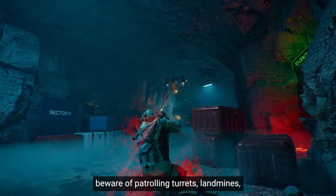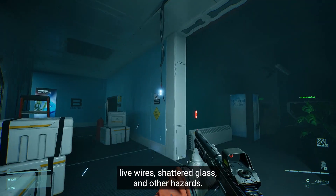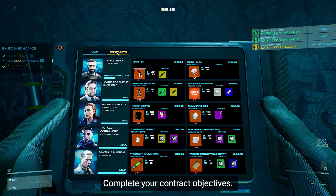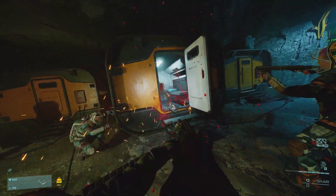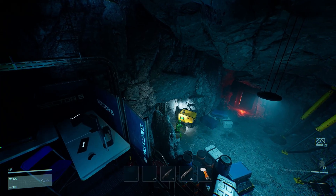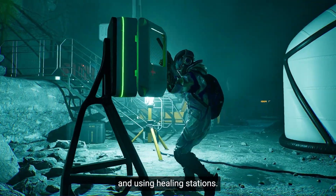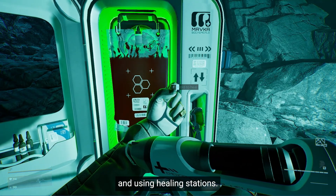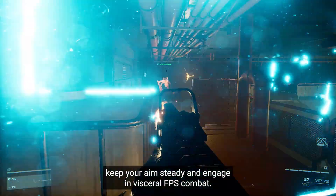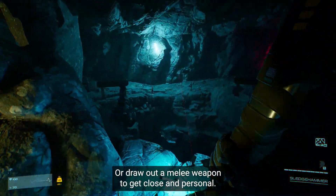While in the raid, beware of patrolling turrets, landmines, live wires, shattered glass, and other hazards. Eliminate AI-controlled mutants and complete your contract objectives. Find valuable loot and available extraction points. Try to ration your survival kit by avoiding unnecessary confrontations and using healing stations. If a fight against other mercs is inevitable, keep your aim steady and engage in visceral FPS combat, or draw out a melee weapon to get close and personal.